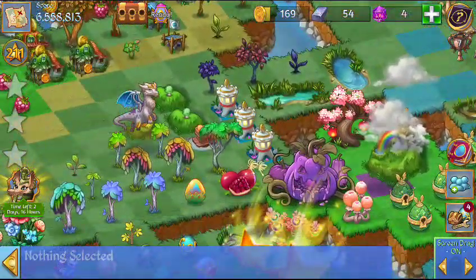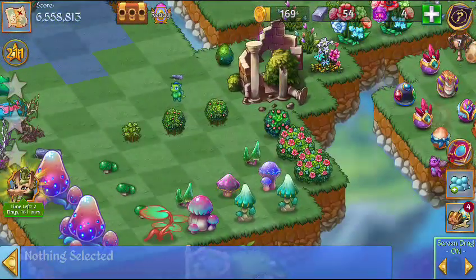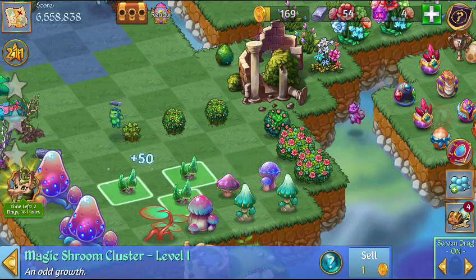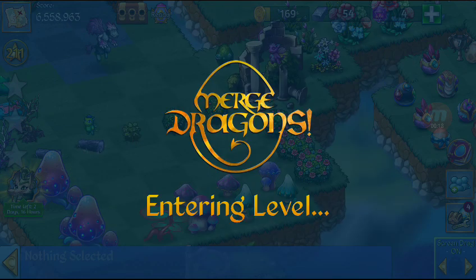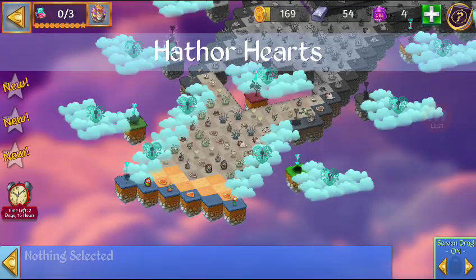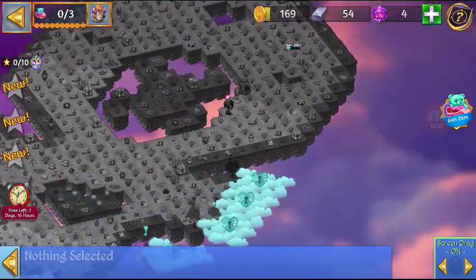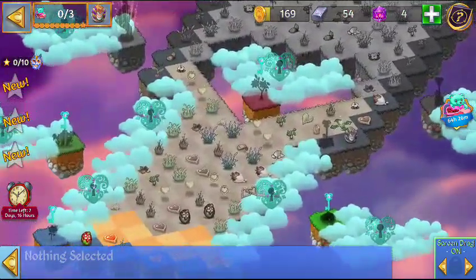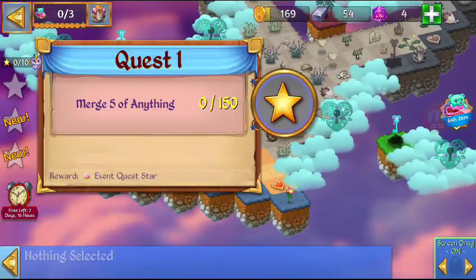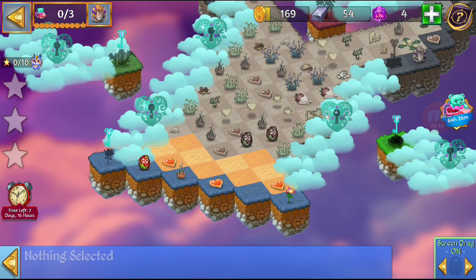Hey guys, welcome to Ashtore Gamings and we are playing Large Dragons. As you can see there's an event going on, so let's rock and roll into the event before my dragons make a mess. Let's see what it looks like further in hearts. I'll zoom back in - merge five of anything, flower, twin flower, and he'll land. Let's get the tribal dragon aid.